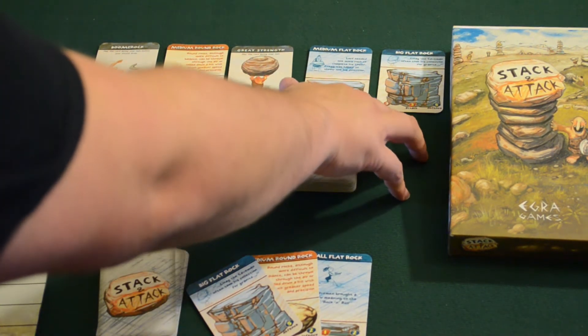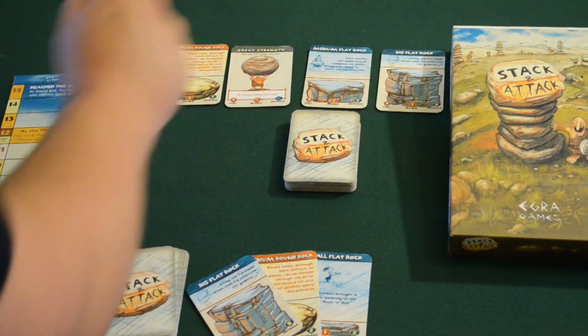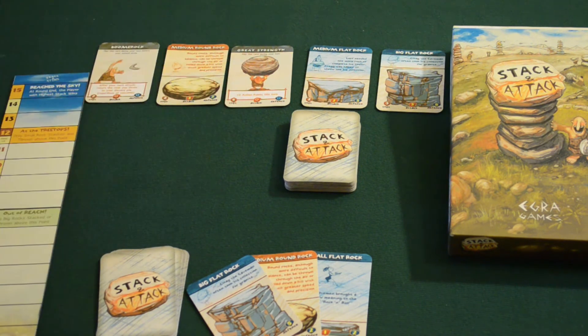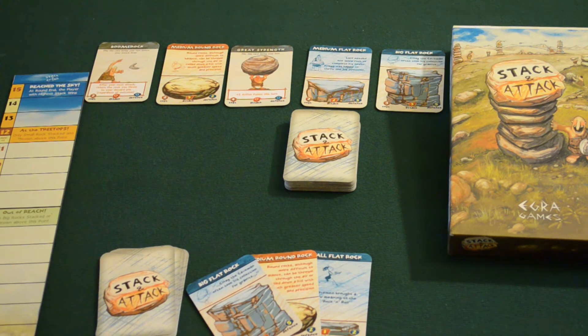We've got a big flat rock here, which would be great to have in our deck, a medium flat rock, a boomer rock, and a great strength card. Those are kind of special bonuses that you'll play to give you an enhancement on your turn, whether it's an attack bonus, a defense bonus, or giving you more action points. There are, I believe, five different types of cards, and there are going to be two of each of those within the quarry itself.